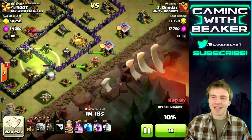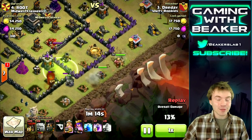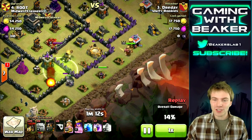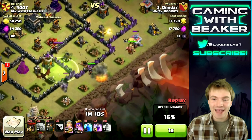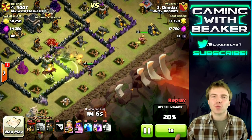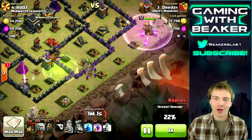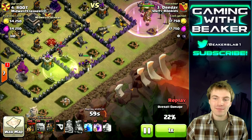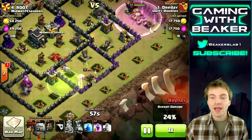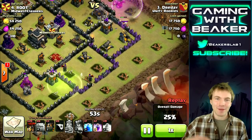We can have a good laugh at this, but this is the most important part of the raid. Now my heroes are gonna split up — my golem is just gonna sit there and die. Once everybody splits up the force is weakened. The archer queen can't do much or survive long on her own, and the barb king can't do much on his own, and the golem doesn't do anything on his own — so we really got to keep them together.